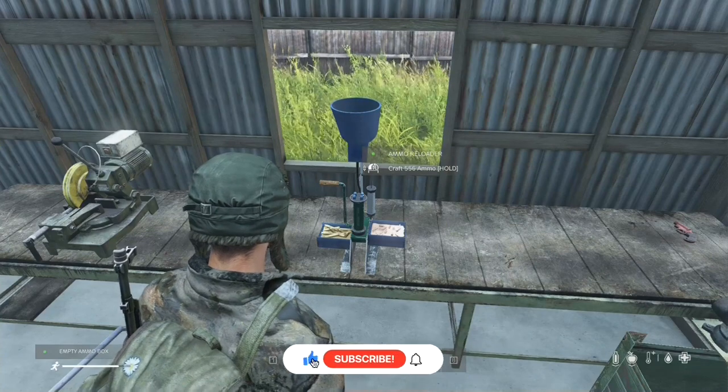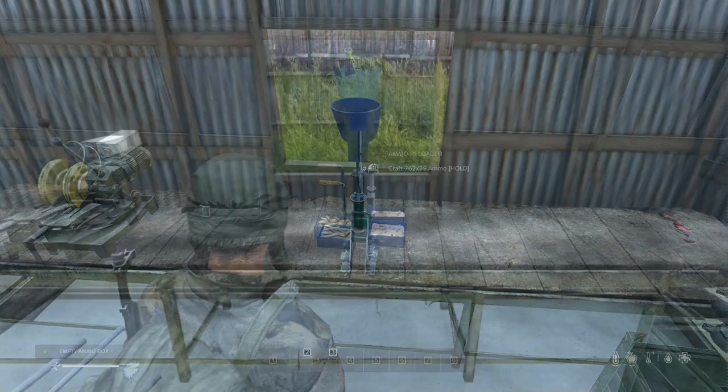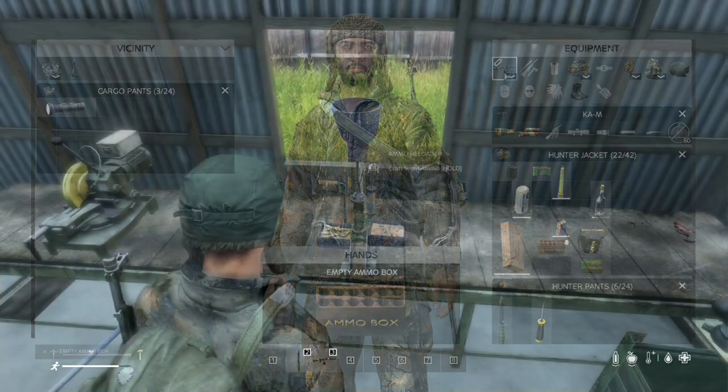Moreover, to cater to server administrators' needs, the mod offers an admin kit feature. This allows admins to strategically spawn static ammo reloader press units at designated locations within the game world. Players can then interact with these static presses by bringing the empty ammo box and combining it to access a selection of ammunition types.